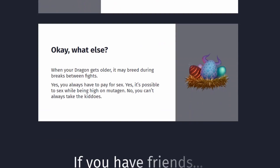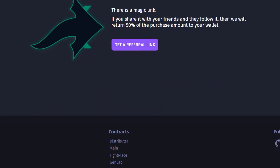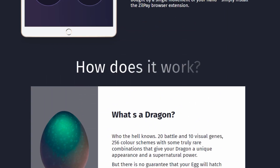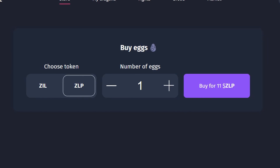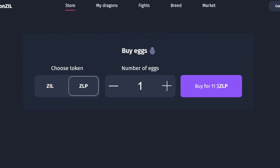As we can understand from the name, DragonZill is a dragon game based on Zilliqa smart contracts and concurrently an NFT marketplace. Each dragon is a ZRC1 token protected by a blockchain. To start playing, you need to buy an egg and hatch a dragon, then modify and breed flying lizards.